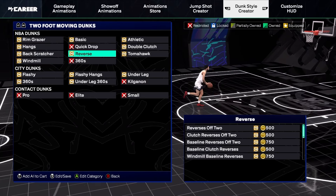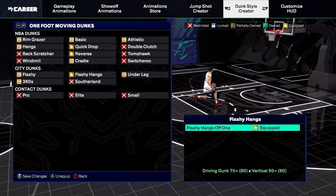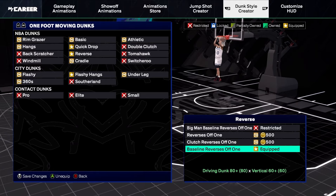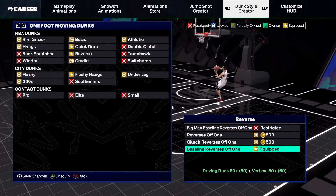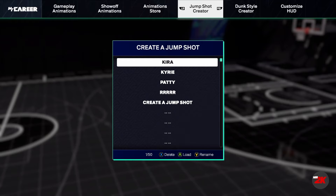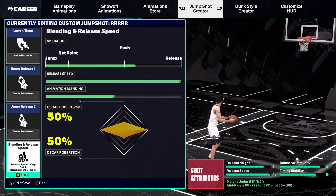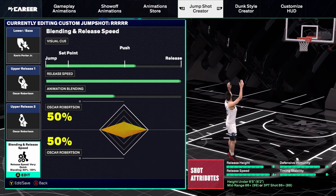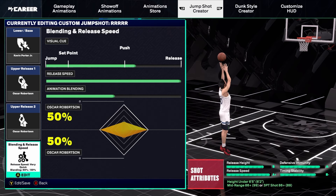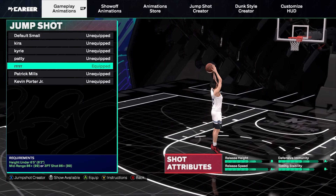For dunks: quick drops off one — really good, then flashy hangs off one — also really good for those hang dunks, and baseline reverse off one in case we go baseline. So we got baseline reverse off one, flashy hangs off one, and quick drops off one. For the jump shot, we're using Kevin Porter Jr. with Oscar Robertson at the fastest speed — it's a little bit over the push point to release. Kevin Porter Jr. jump shot is one of the best shots in the game in my opinion.